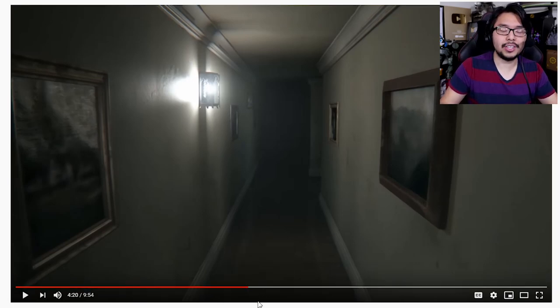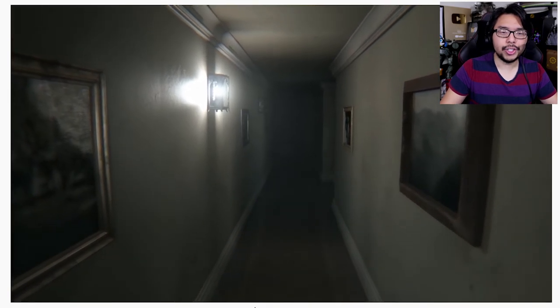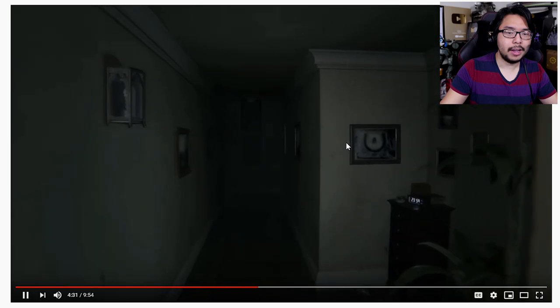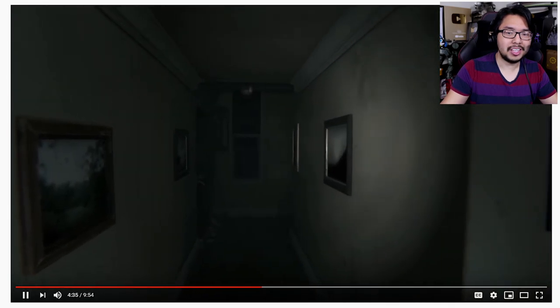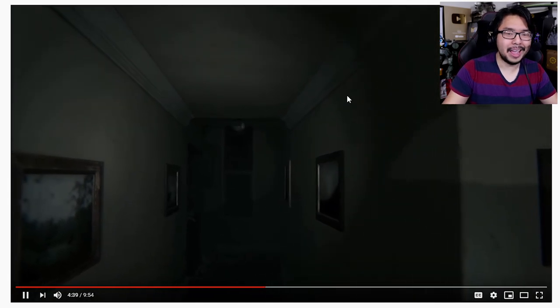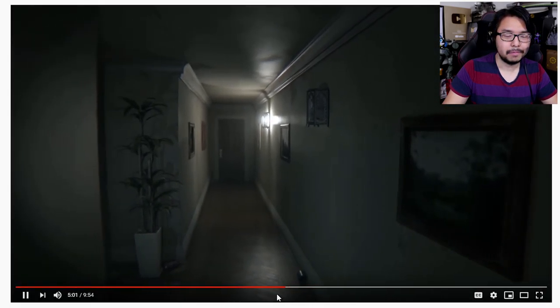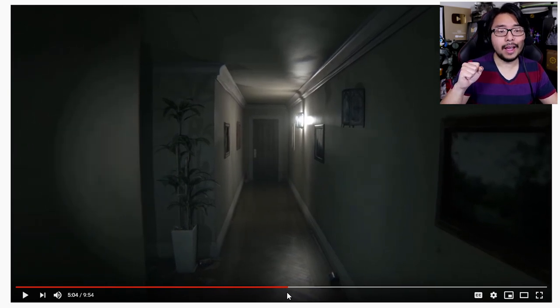Next up, Lance details how at one point in the game, when you pass a certain light, you see a second shadow that is twitching and acting really weirdly. The shadow very much looks like Lisa — the head's twitching and you hear that creepy breathing. But when the player turns around, it doesn't seem like there's anything back there. Lance found a way to turn the camera without the game tracking the player character turning around, which allows him to see what's actually back there.